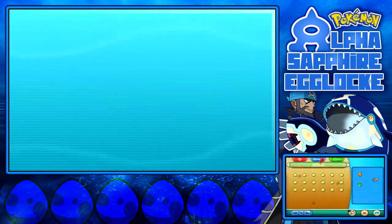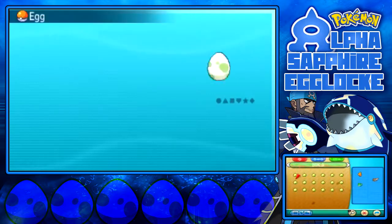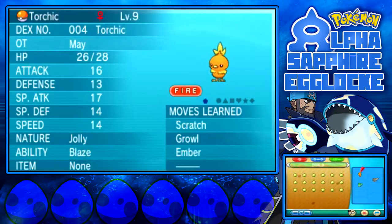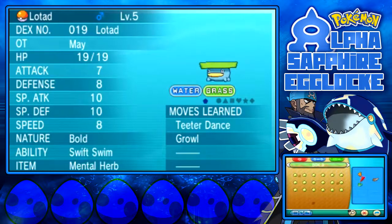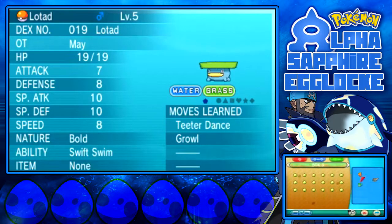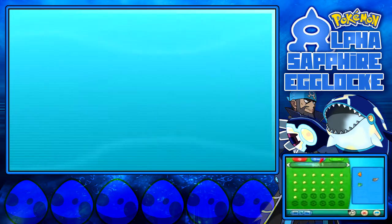I've also given myself 999 rare candies to level them up to whatever level the Pokemon in my party that I swap them for is. So we've got Torchic here at level 9, so whatever I swap Torchic for, the egg when it hatches will be level 9. Zigzagoon is level 2, and Lotad is level 5. He's holding an item — I'm gonna take that. No idea what the Mental Herb does, but it'll do. So without further ado, let's pick our first two eggs.